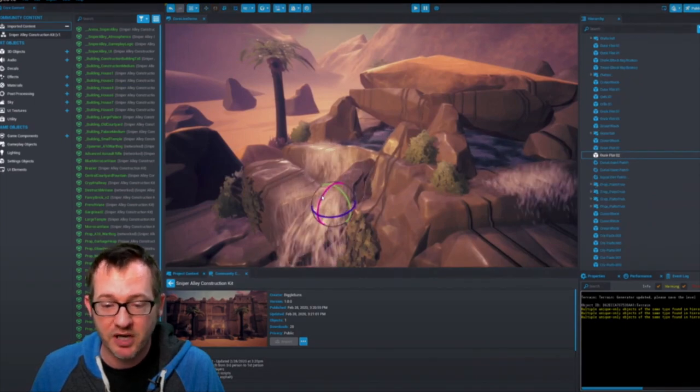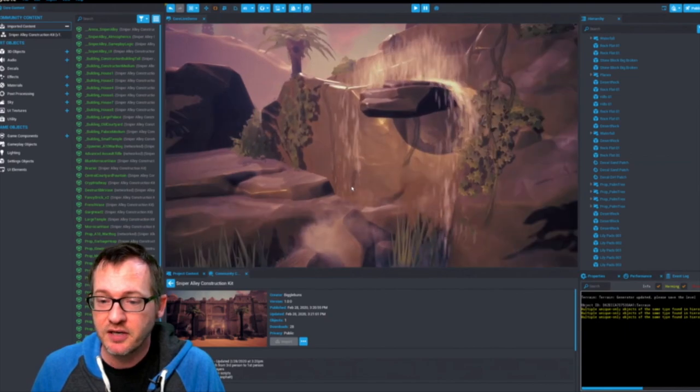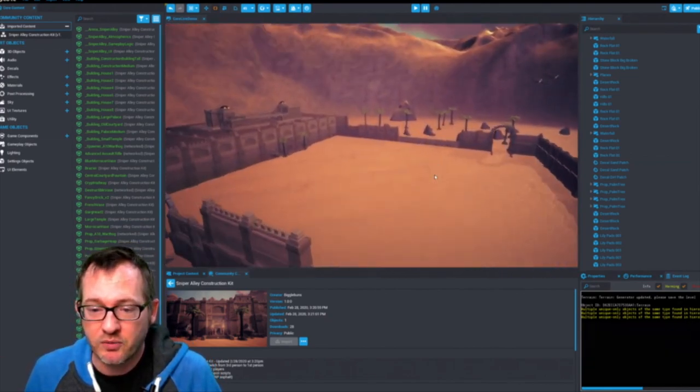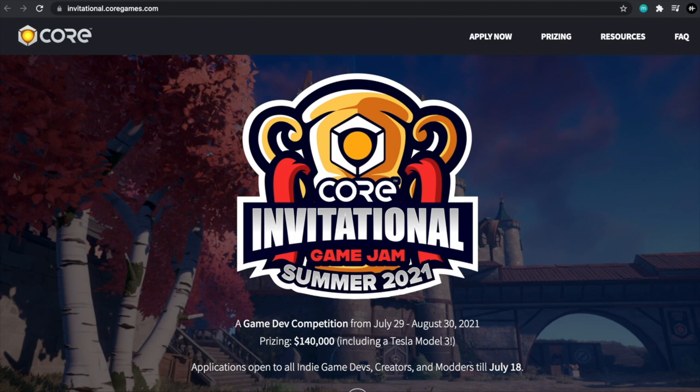You can pull a rock out and look at how the water behaves — the waterfall just automatically adjusts itself, and this is quite next level in my opinion. If this is something that interests you, they have an invitational game jam running through the month of August — July 29th to August 30th. Applications close on July 18th and they have some cash prizes and even a Tesla Model 3 as one of the prizes.